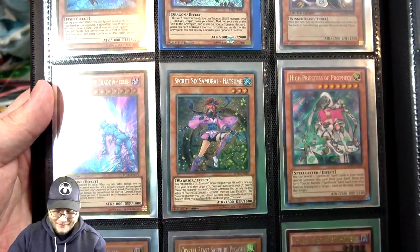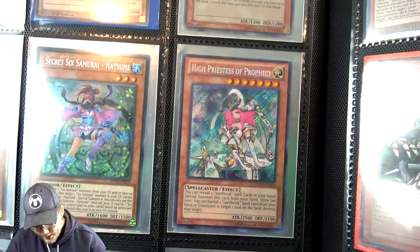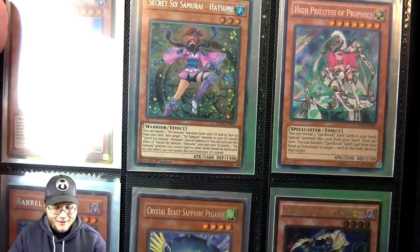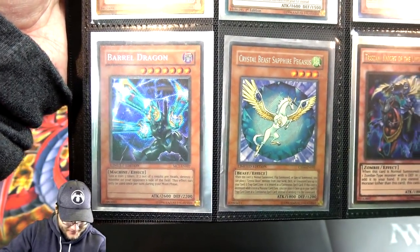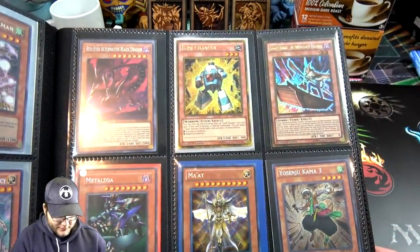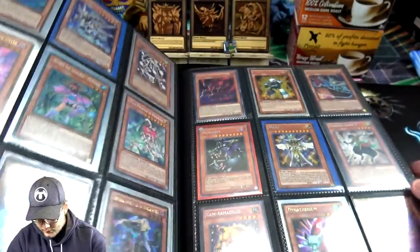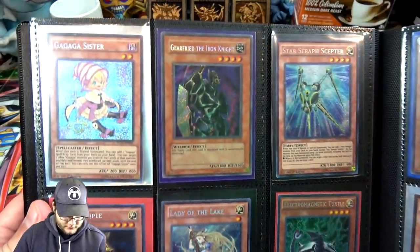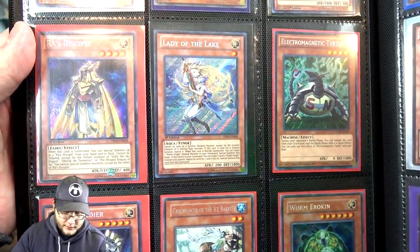Oh, Hidden Arsenal! For a second I thought that Mist Valley was actually a Duel Terminal. That High Priest's Prophecy is actually from the main set — Return of the Duelist, that's the name. Barrel Dragon, and it's from the side set. Lady of the Lake, First Edition too — nice.